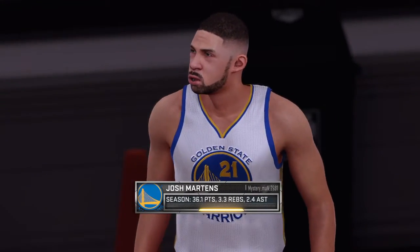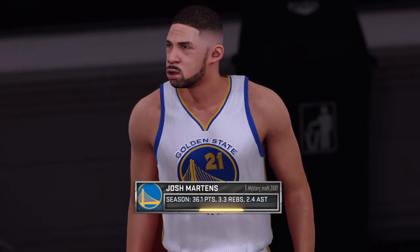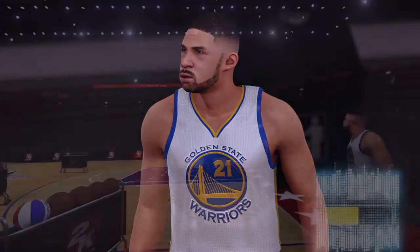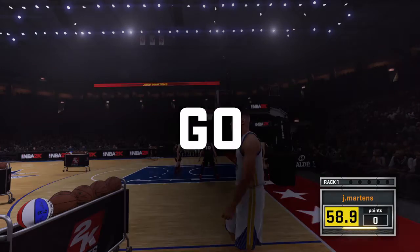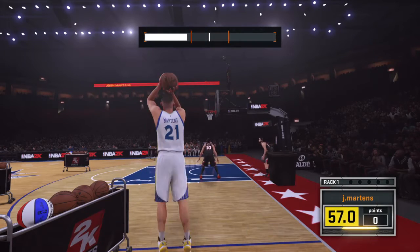Star action is underway — here we go. With 60 seconds to try and make his way through five racks, each one containing four regular balls and then the two-point money ball, a maximum score is 30 points.